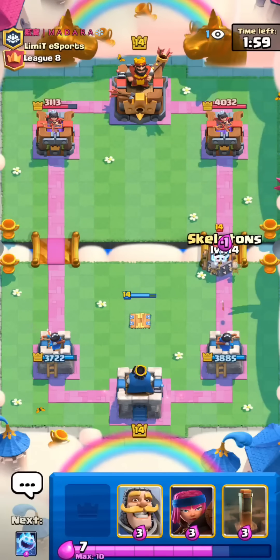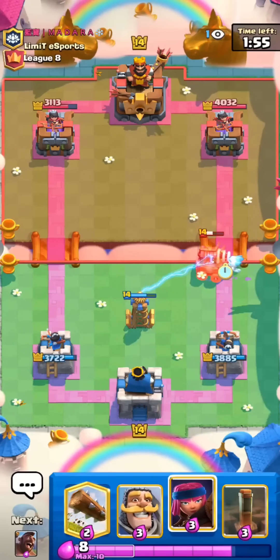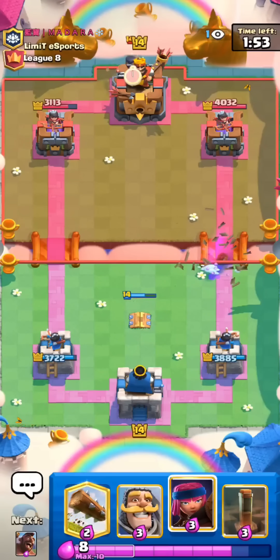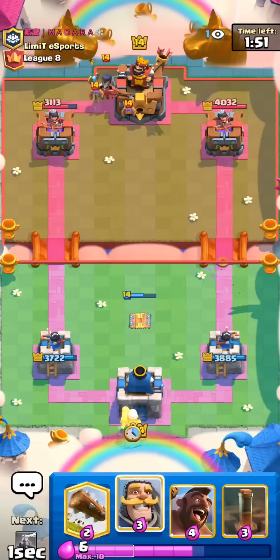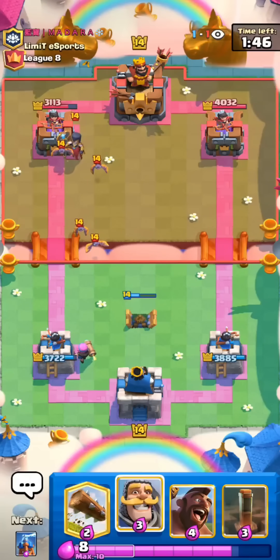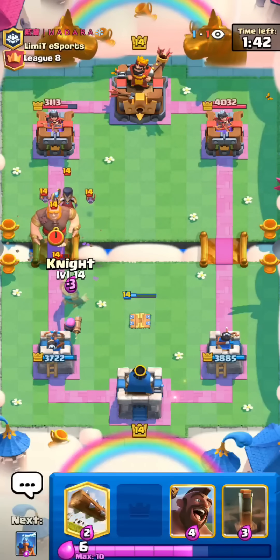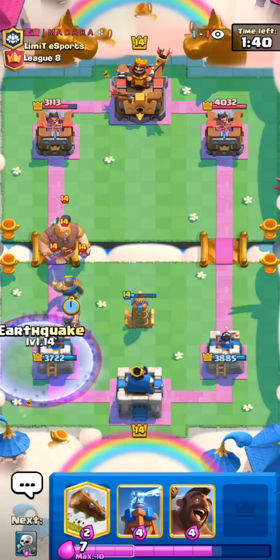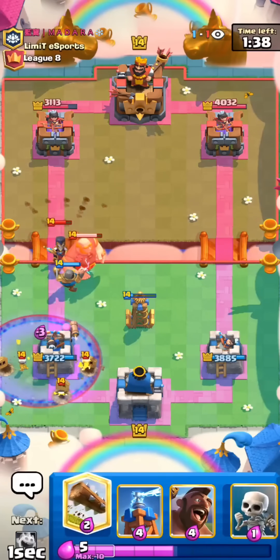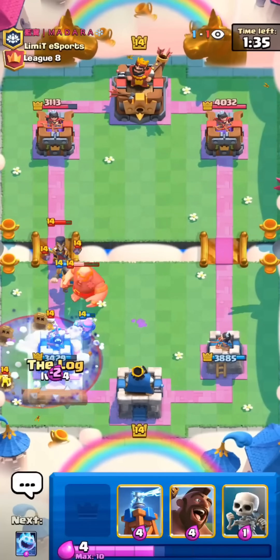Looks like he's not going to play anything. I'll go for the Skellies here for his Sparky. I'll play the Ice Spirit too. I was kind of scared he would try to go for a prediction spell. I'll go with the Firecracker for his Night Witch. I feel like so many people are going to start to use arrows now that Firecracker and Archers are so good, because arrows are like the best counter. He's gonna Giant. I'll go for the Knight. What the heck? He has Graveyard too? I'm gonna Earthquake. Why does this man have Giant Graveyard Sparky?